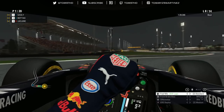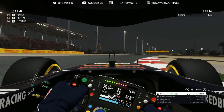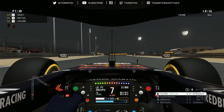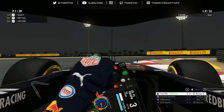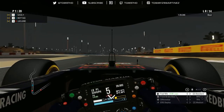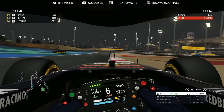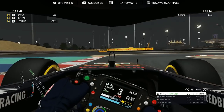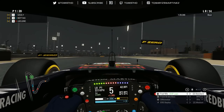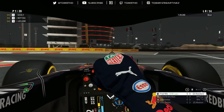Bottas is right there — I've got to turn out. Bottas going down the inside, very audacious move, that's going to compromise my line through there. Bottas is going to be on me, I need to go defensive. Bottas does just enough at the turn one apex to put me off — I'm a little bit hot into there, need to straighten up the car. I think Bottas did just enough through turn one with a bit of a desperation move to make me flustered on the apex. But we managed to keep it under control — now we've got to try and stay in front.